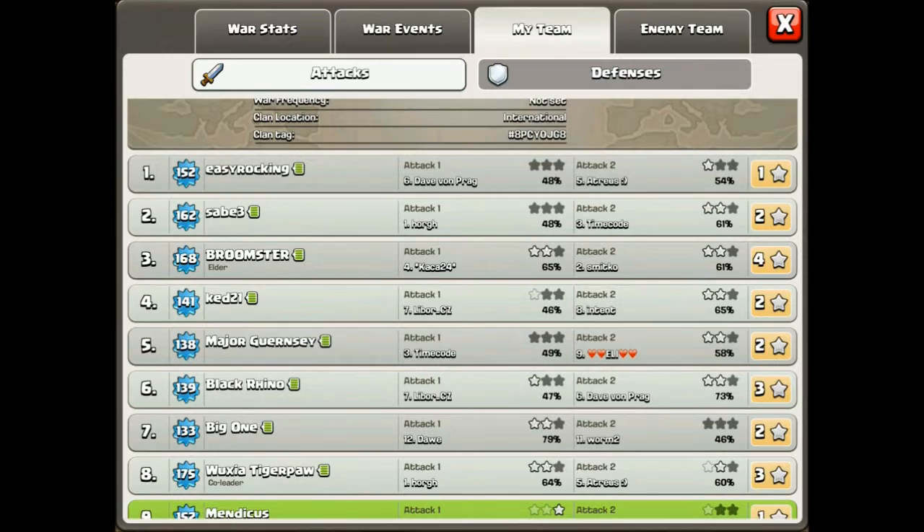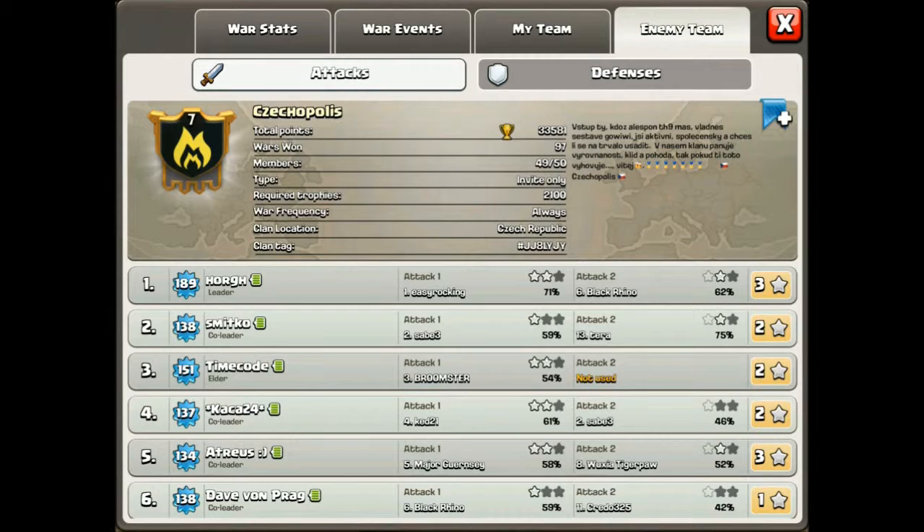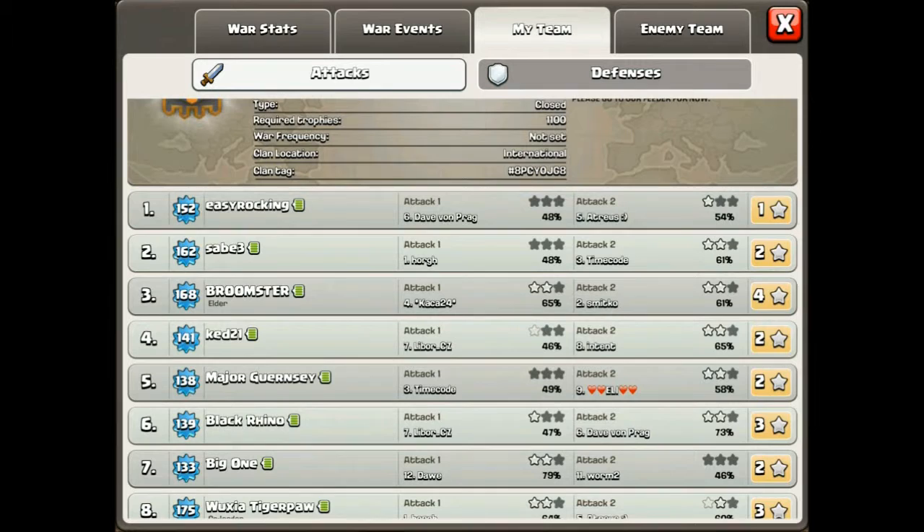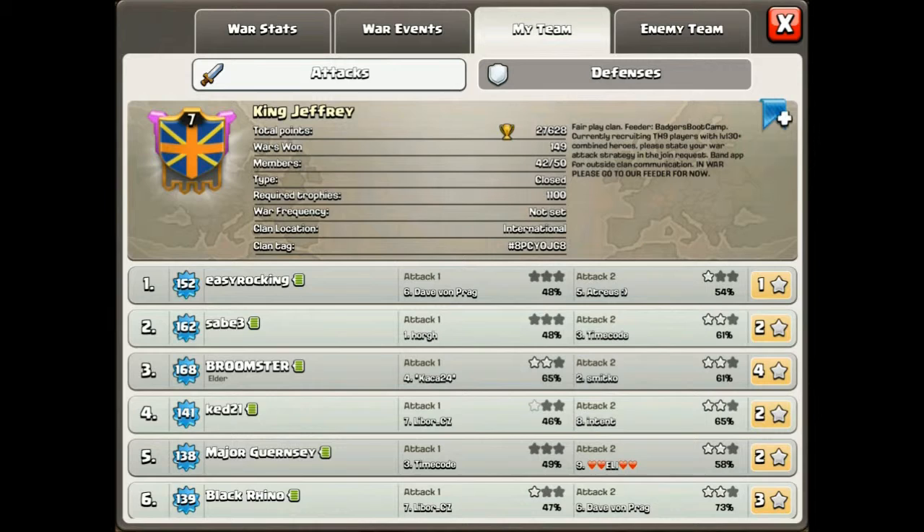I don't know if it was because looking at the enemy team we saw 97 war wins - they hadn't even got 100 - and they were from the Czech Republic, so maybe we thought they wouldn't have a big choice of players when making up their clan. I don't know if that was the problem, but we definitely were sloppy. Another thing I want to pick up on was defensive clan castles - we seem to have way too many dragons in clan castles, and those bases seem to get steamrolled pretty easily. I want people to talk through that and maybe figure out some other clan castle compositions.